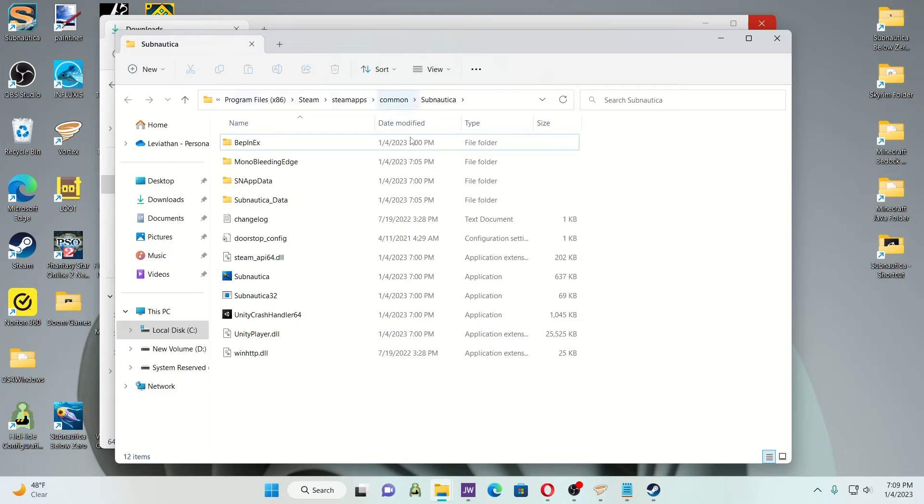You can look at that right there to know exactly where you need to be. If you have not downloaded Subnautica through Steam and have used the Xbox app for PC or something else, I'm not sure how to help you. Someone did say that they got this to work with the Xbox app, but the principles should be the same — just go to your main Subnautica directory and go from there.